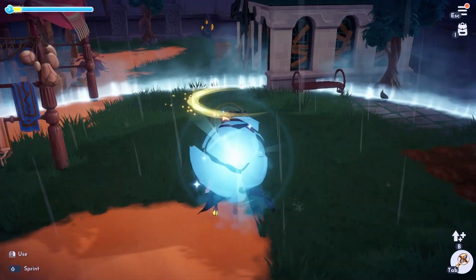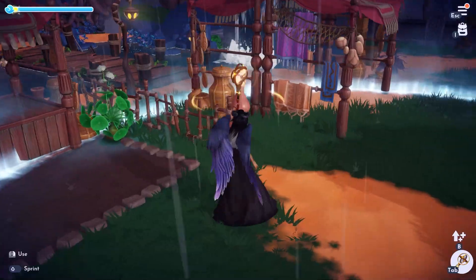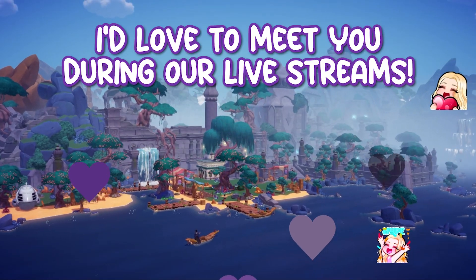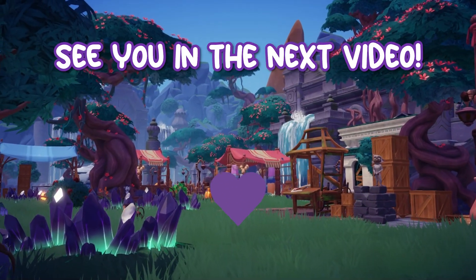There are also time rifts where you can find as much treasure as possible during their limited time duration — interact with these glowing floating white orbs with your hourglass. Remember to like and subscribe for more Disney Dreamlight Valley content. I'd love to meet you during our live streams on Twitch and Kick at Sincerely Sunshine Cat. I'll see you in the next video!